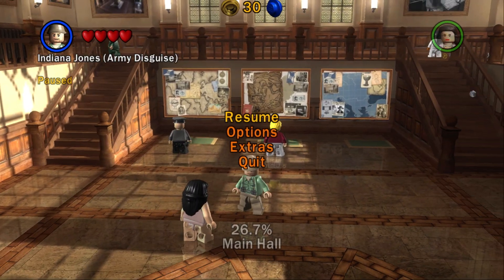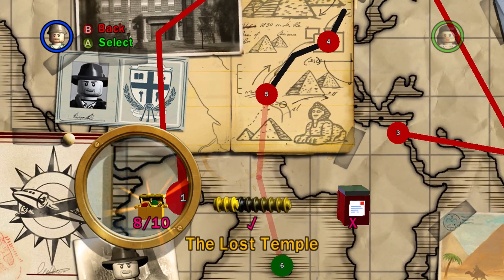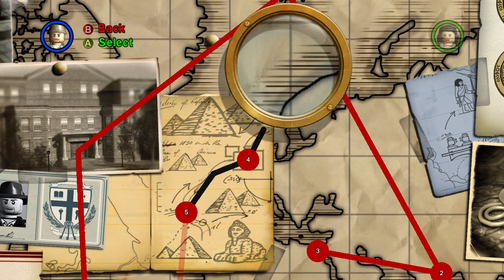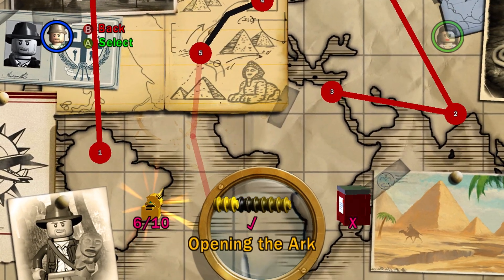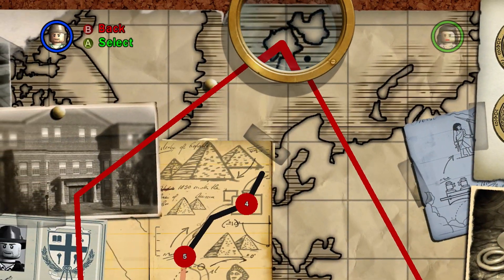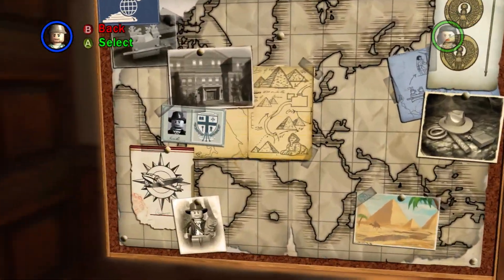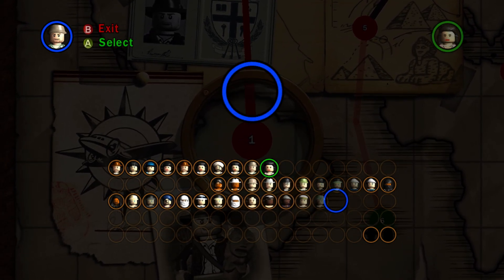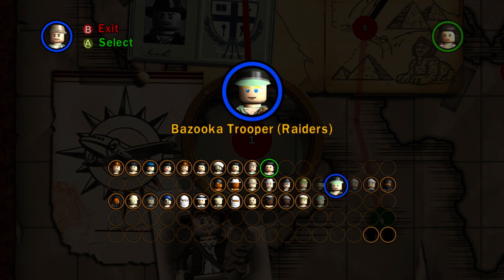With that said, we're at 26.7% now. I actually want to look at all the characters we have unlocked. I don't think the first level is the one where we got the most — I think it was level three. We don't have almost half but we have about two rows out of five — look at all those characters!